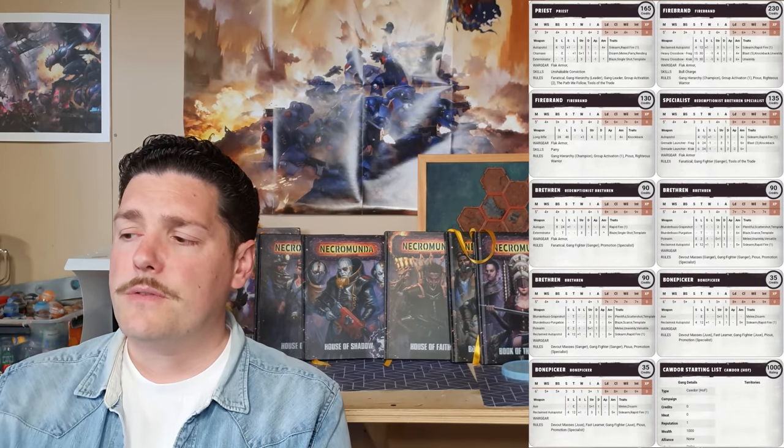One template has Blaze — incredibly valuable and very powerful — and you've also got a template with Scattershot. Two excellent templates on a versatile weapon that also gives you plus strength two. What's not to like about that for 40 credits? These guys clock in at 90 credits each but they're worth every cent. The last thing in this list are two Bone Pickers — your Cawdor juves — coming in at 35 credits each with stub guns and axes.